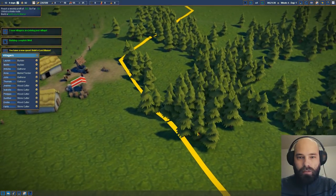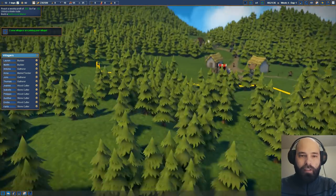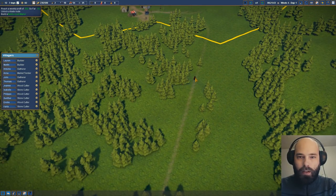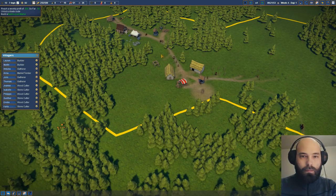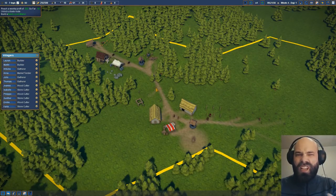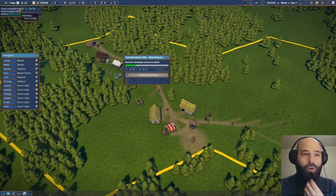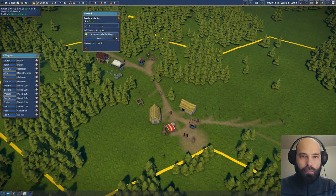Now we can build a Lord's Manor. I'm thinking I'm actually going to wait until we can purchase a new plot of land and we'll build the Lord's Manor out here. There's like a little hill here, so I think the Lord's Manor will be on this hill overlooking the square and the town village. We got two new people coming in. We're still not ready for trade — once we have 20 planks in our warehouse, then we can start to trade and get trade routes in and out. A trade route will give us one free territory as a reward.